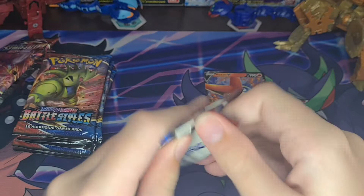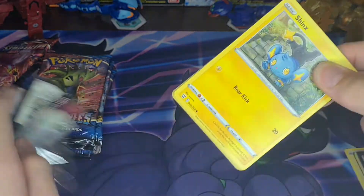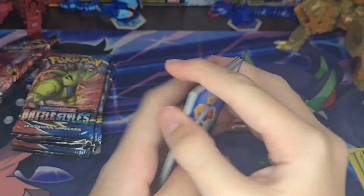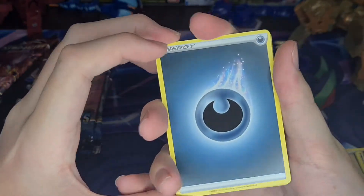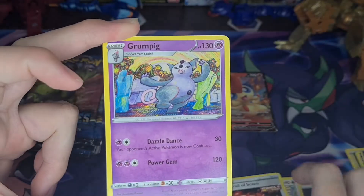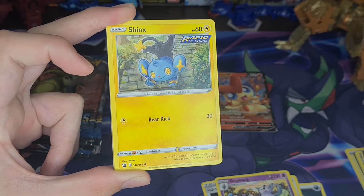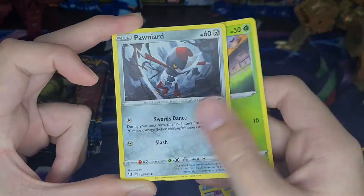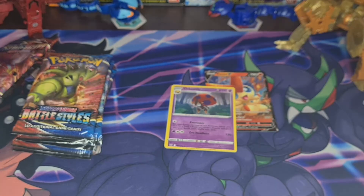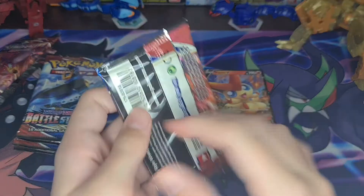Empoleon pack. Four from the back, containing energy. Fierro, Scroll, Grubpig. I really need to sneeze. It's Orbeetle. Very nice. That's two white codes but only one good one so far.